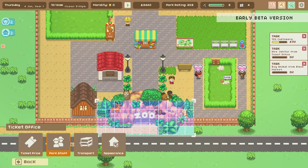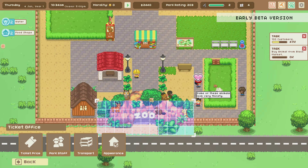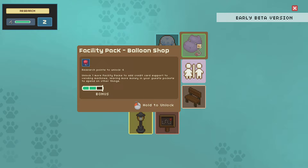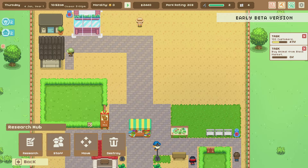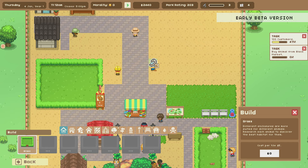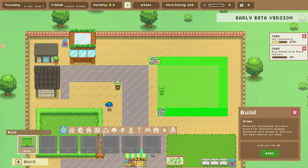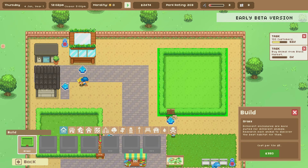Back at the ticket office under park staff — janitor. We have one applicant and we hire them — done! Now someone can clean up the place. We have two research points now, and the balloon shop still isn't available. Maybe the horses can be kept in a grass fence. I'm also wondering if I can upgrade pens later. Let's build a bigger grass pen — I'll draw it out like this and put the door on this side.